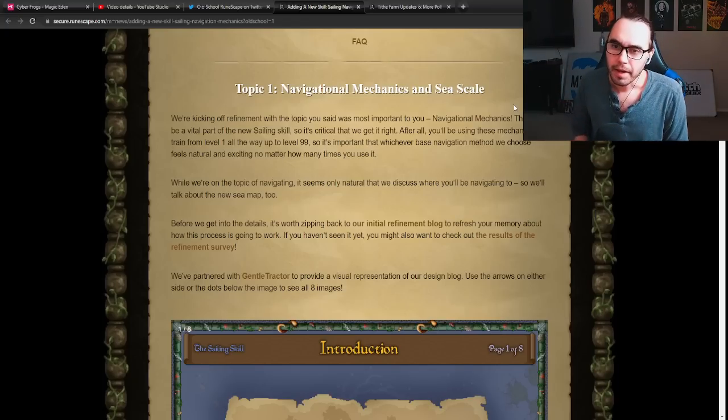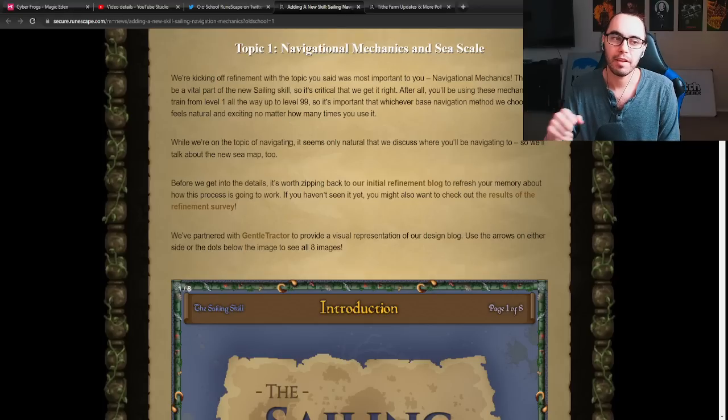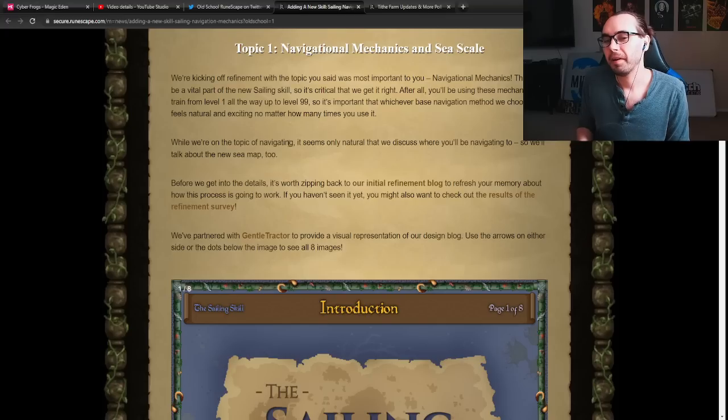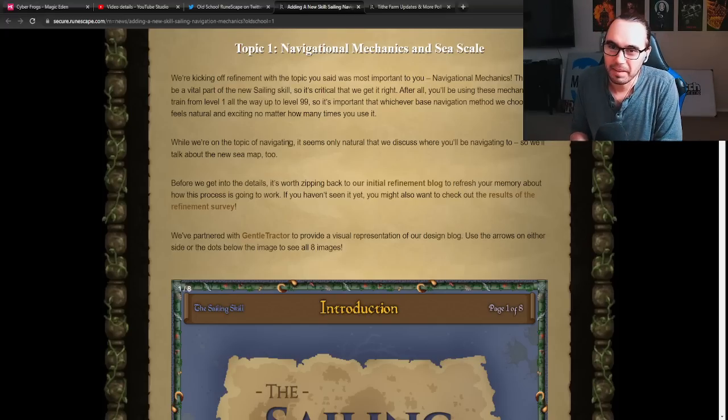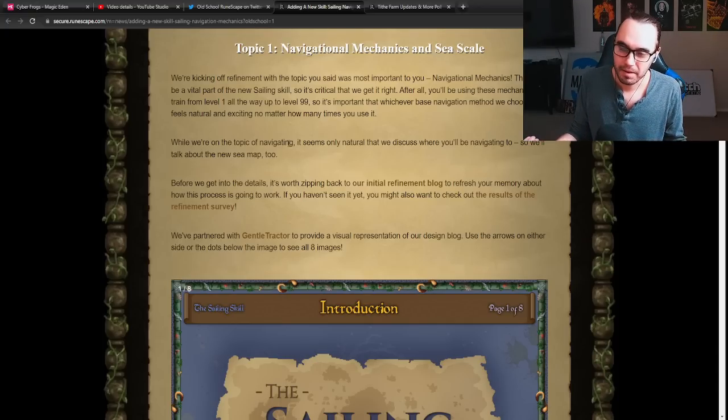Topic one: navigational mechanics and sea scale. We're kicking it off with the topic of navigating, which seems to be the biggest thing for people. They're not going to care if they can get on a boat — they want to care if it's going to be skillful to move around. Is it going to be fun? Is it going to make the skill? If navigation is bad, the skill sucks. Dead in the water — no pun intended.